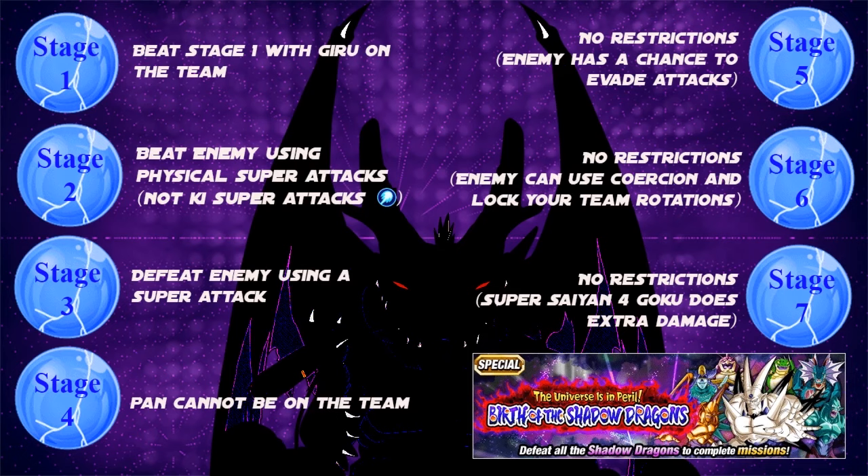Stage one: beat it with Giro on the team — pretty straightforward, there's a free-to-play unit, just use that Giro. Stage two: beat the enemy using physical super attacks, not ki super attacks. If a unit has that ki symbol next to their super attack, do not use it — the enemy is immune to it. So make sure you use physical attacks. Stage three: defeat the enemy using a super attack — pretty standard gimmick in many Dokkan events. Stage four: Pan cannot be on the team — easy, just don't put Pan on the team. The last three stages don't have restrictions, just memos to keep in mind. Stage five: the enemy has a chance to evade attacks, so some attacks may not hit.